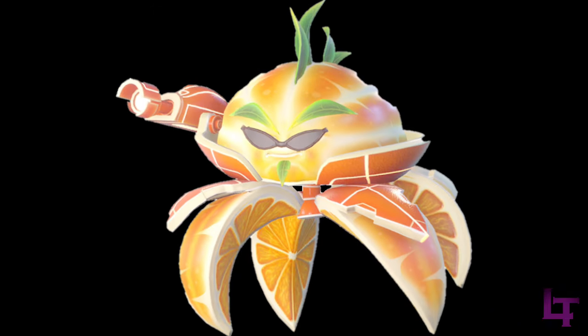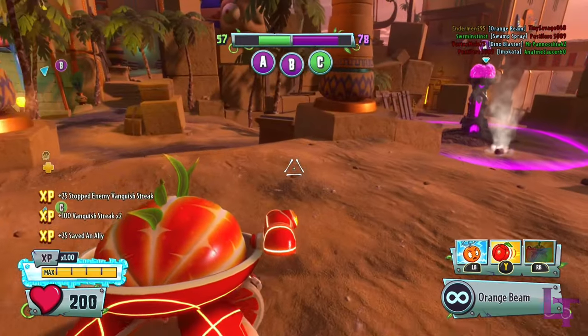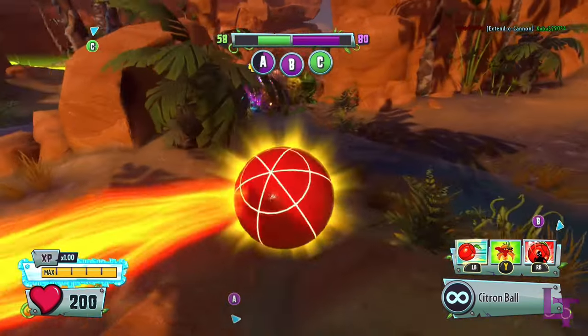In 4th place, we have the Citron. Citron's primary, compared to Cactus, is significantly easier to use, being a laser that not only is easier to connect shots with, but also has a slight amount of leeway in terms of splash. His kit also features a highly powerful stun.